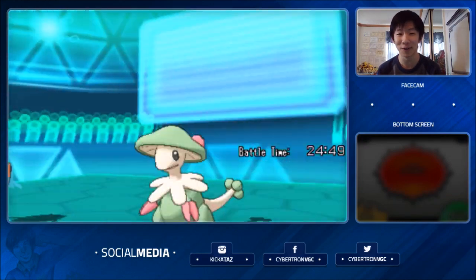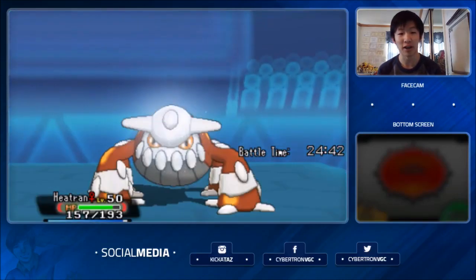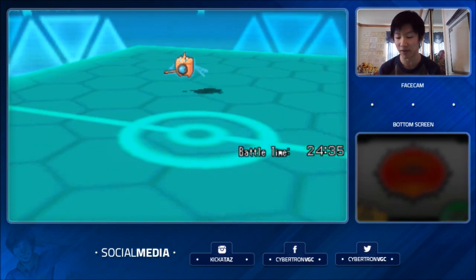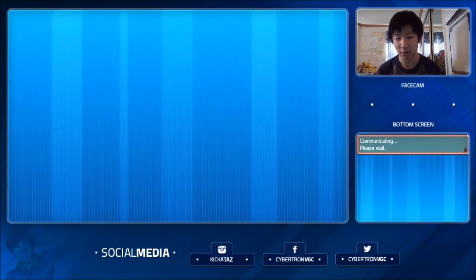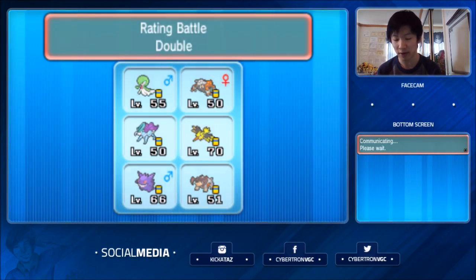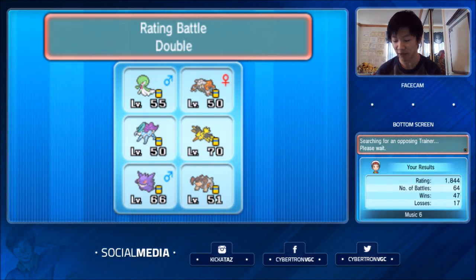If my opponent misses a couple of Hydro Pumps, maybe it's still winnable since I can knock out Breloom. A burn here would be really nice — no burn though, as Hydro Pump connects with Heatran. It actually knocks it out, so that's pretty specially invested Rotom since I do have a lot of investment in Heatran's bulk. I'm unfortunately going to lose the first game pretty quickly. I thought my opponent played it really well, and I'm disappointed in myself for not playing turn one better. We lose 16 points, falling to 1844.